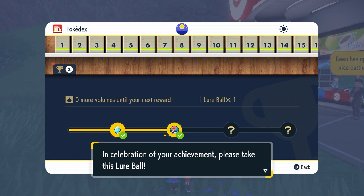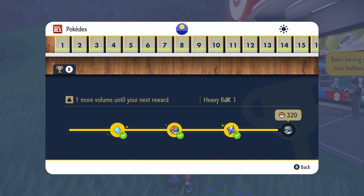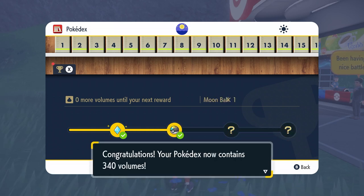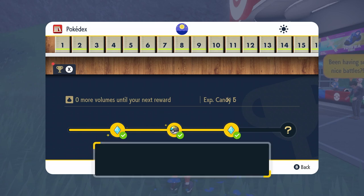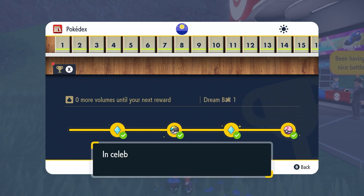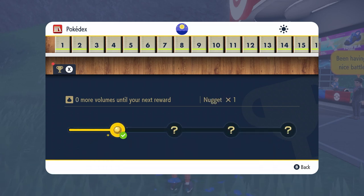At 320 Pokédex entries you will get the Heavy Ball, which is great to use on heavy Pokémon. At 340 entries you will receive the Moon Ball, which is good for Pokémon that evolve using the Moon Stone. At 360 entries you will get the Dream Ball, which is good for Pokémon who are sleeping.